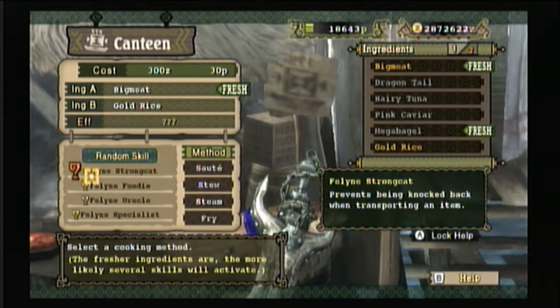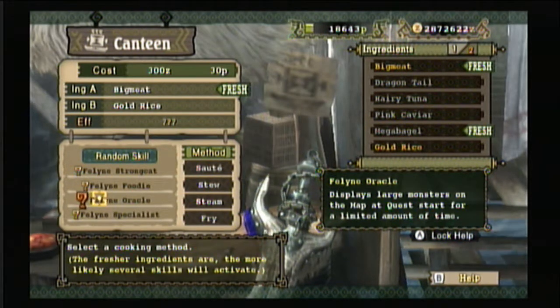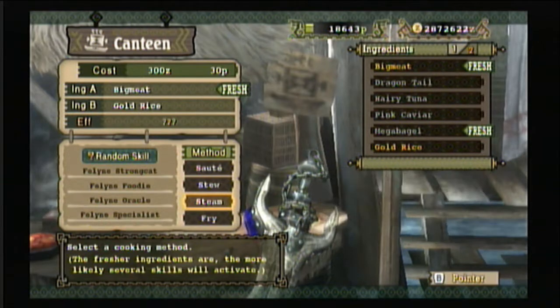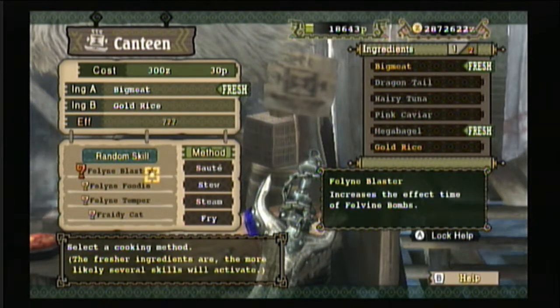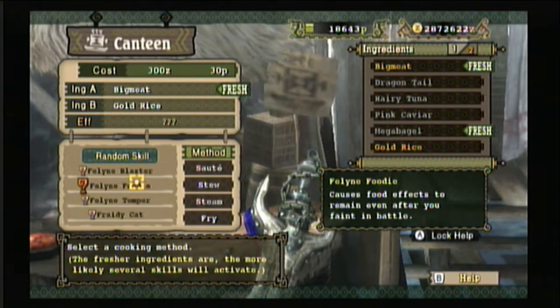You can see the random skills here — these help you out throughout the mission, they all do different stuff. With your Wii remote, just hold the B button, hover over them, and it'll display what they do on the side. Some of them are kind of weird to understand but once you get it you'll figure it out.